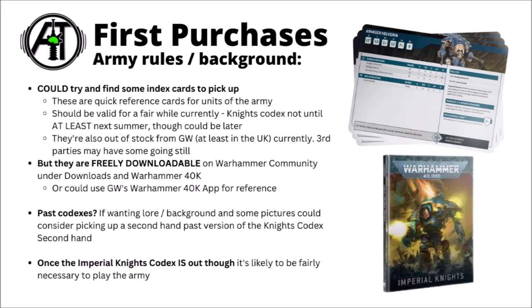Talking first purchases: you can pick up the army rules and some background. Games Workshop made some Index cards bundled with the Chaos Knight army set as well, though they're basically sold out, so you might find some secondhand. There are guides for printing out the PDF-type rules, which can be handy enough as a reference. They're perhaps not essential though — Knights don't have all that many datasheets, and it's not really that hard to reference via the PDFs. You can also use the Games Workshop app for reference, though it requires a Warhammer Plus subscription, so it isn't free.